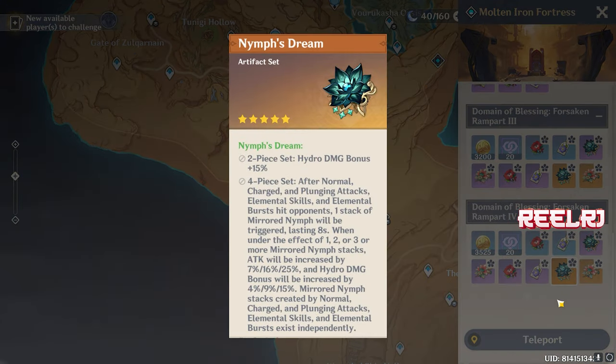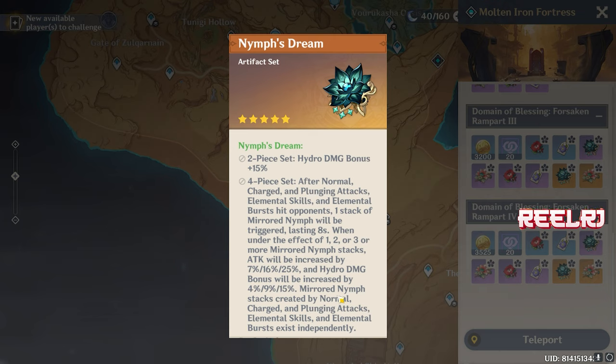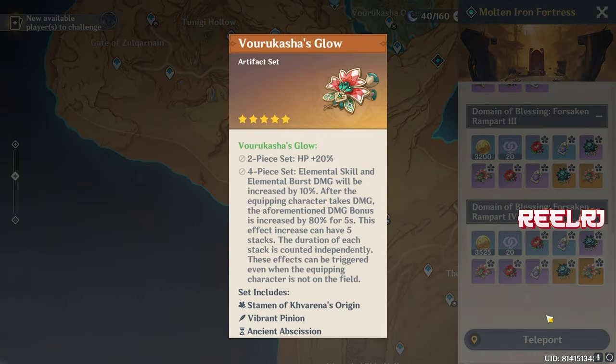I'm pretty sure when Fontaine drops, many characters will be related to Hydro DMG and HP percentage. This artifact is literally very good — it has a four-piece Hydro damage bonus. We already have two Hydro DMG bonus artifacts in the game, so we probably won't get a third. The two-piece gives 20% HP and the four-piece gives elemental damage bonus for five seconds. This artifact is going to be very visible and useful in the game going forward.